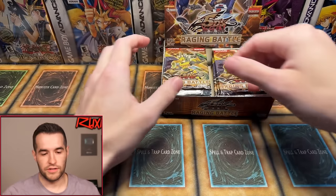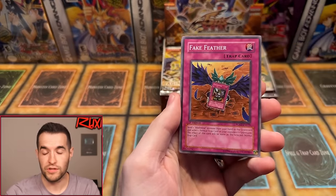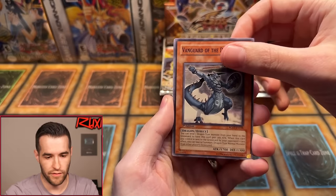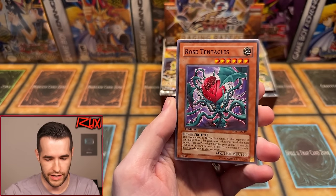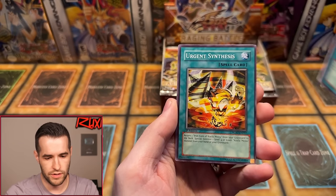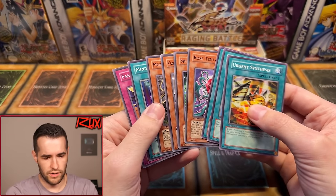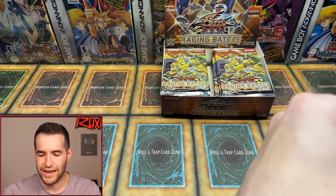Pack two: Fake Feathers, Mind Trust, Vanguard of the Dragon — Simo said he never heard of that card. Spine Gilman — I hate this guy, every time you draw him in your opening hand the Divas are completely dead in my deck. Rose Tentacles, Spell of Paint, Supremacy Berry. No foil again. We are 0 for 2. I think normally you get like nine foils in these boxes.